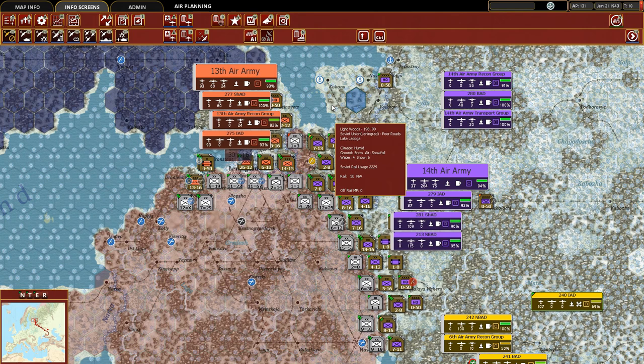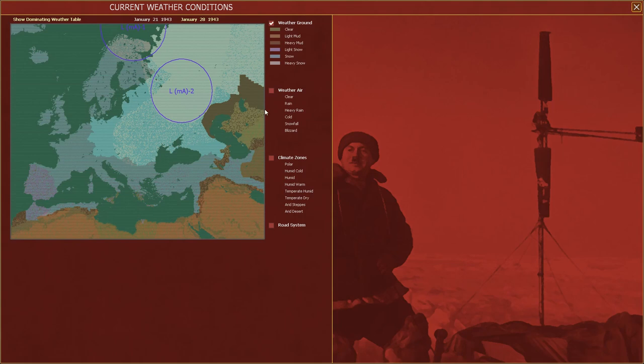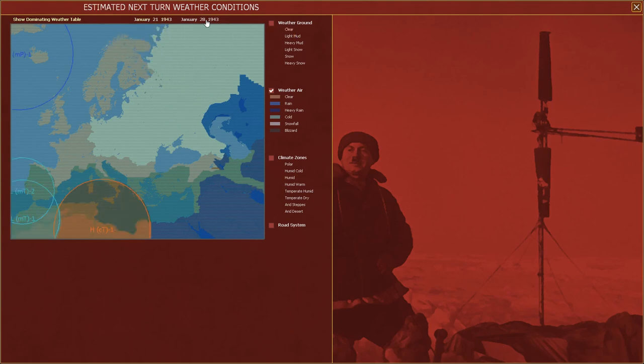We're going to start as we often do — looking at that 7-day forecast to see what the weather is like. We knew coming into this turn from previous episodes that the weather was showing a forecast of blizzards, and this actually came to be pretty close to the forecast, with blizzards in the air and on the ground. For much of our front line we have heavy snow or snow. Looking at the forecast for next turn — drumroll please — it's better. Not great, but better. So I think there's a decent chance that in turn 11 we might actually start to run some air directives.